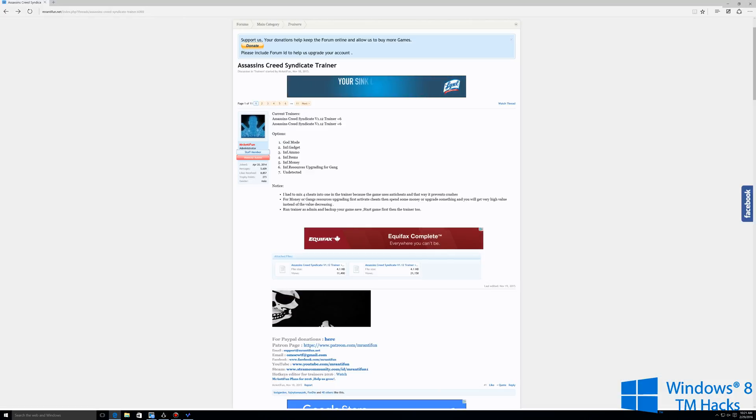Make sure you register and sign in so then you can download the file. You're going to download this first attached file here, the one that has plus six on it, and go ahead and open that in a new window.